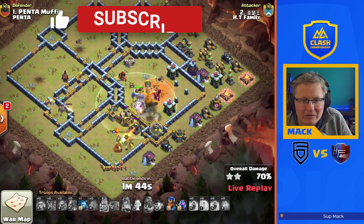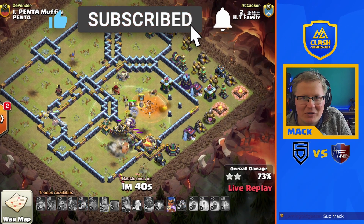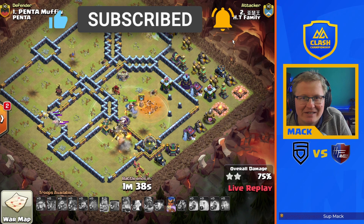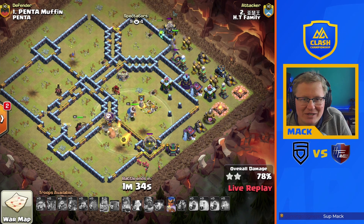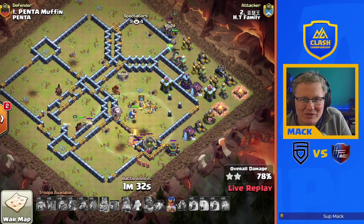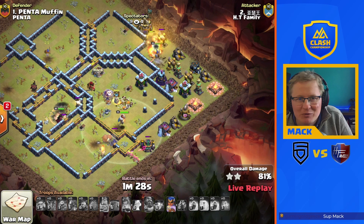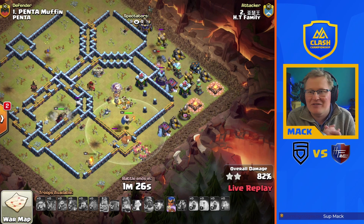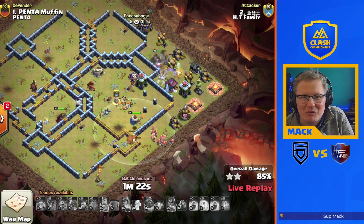Queen is beating on a wall, which is not surprising. RC does come in up at two o'clock — that's exactly where I'd expect to see it. She's gonna look down the bottom of the base, single balloon in the middle doing some nice work, warden's doing some work in the middle as well. HD family — absolute masters of e-drags — and they're gonna start us with a nice little three star to get the war going.